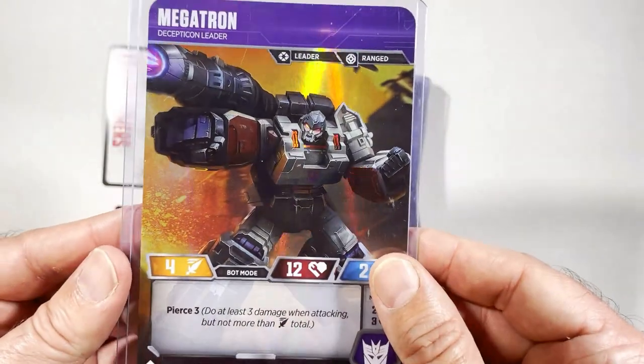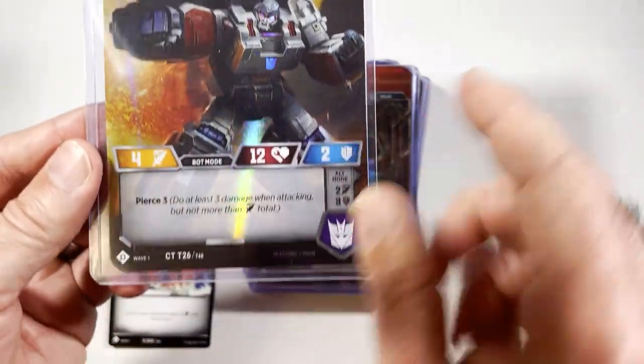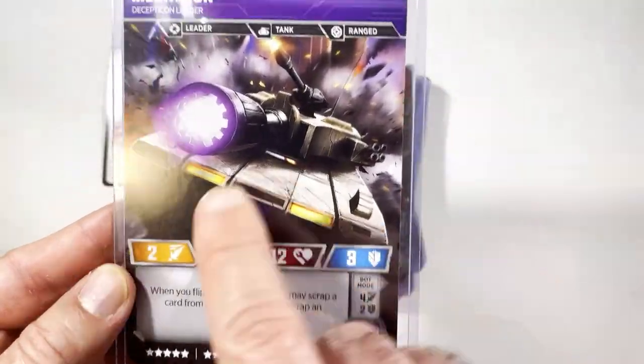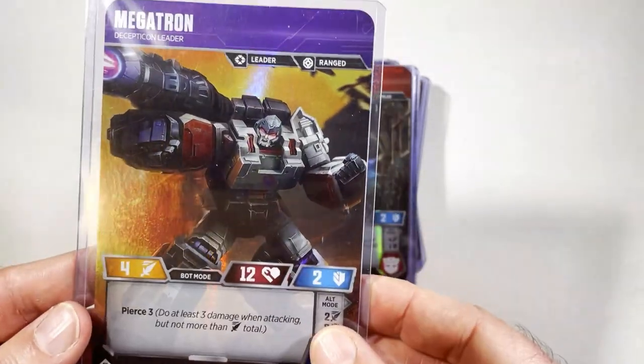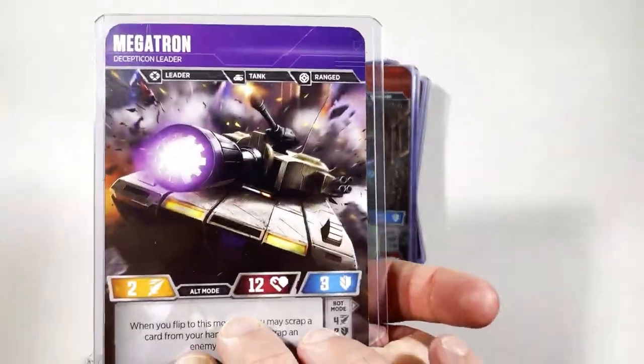A lot of cool character cards. Megatron, some of the Decepticon Leader cards, some piercing ability. You would flip him over to transform into a tank. So you have different stats — your attack, your life, and your defense. Attack goes up, defense goes down a little bit.